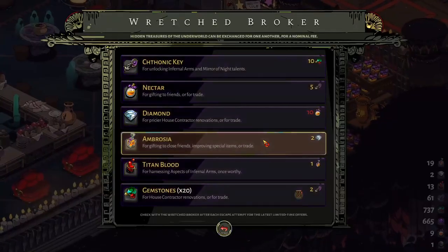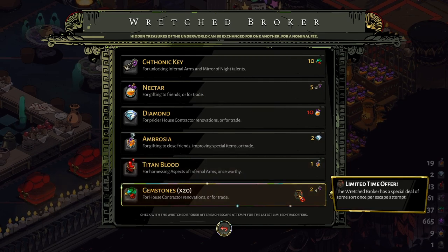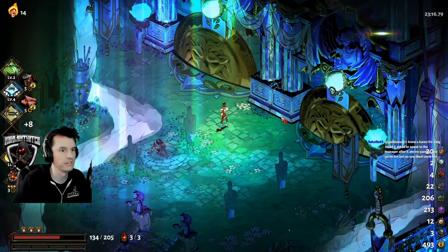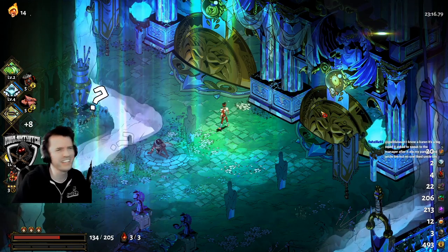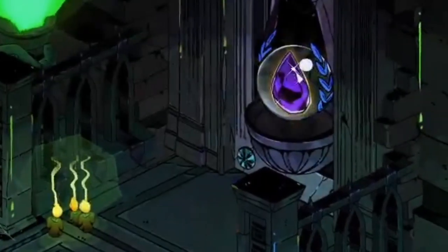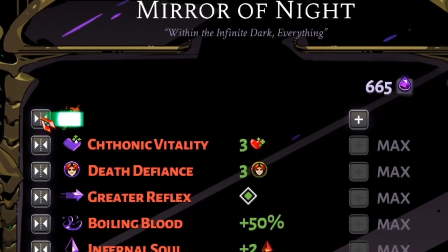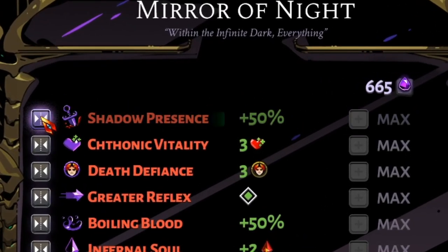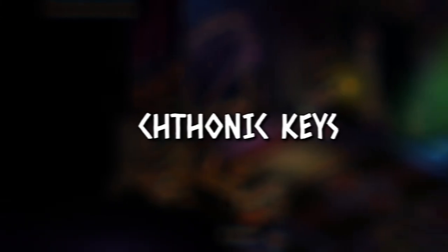The Wretched Broker offers a trade of various currencies. The bottom option is a limited time offer — check to see if it is something you are interested in between each run. When you are on a run, you will have to choose what rooms to enter. Darkness is kept with you after the run is over; its primary use is upgrades at the mirror in your room. These improvements add up and help you on future runs. Note: there is a swap talent button to the left of many options that is easily missed — make sure you explore all your options on the mirror.